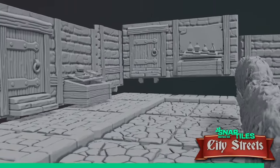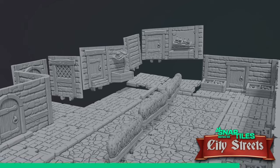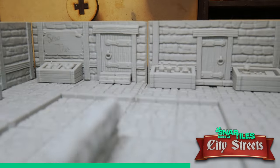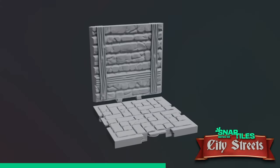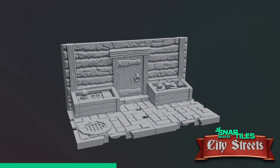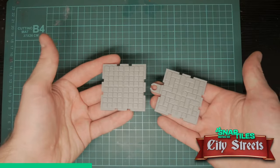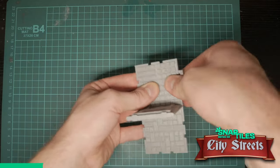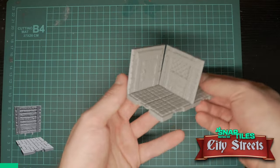Something else that looks awesome? Snap Tiles. Snap Tiles are my very own 3D printable dungeon tiles, designed so that any wall can be used with any floor, making them more modular than many others and easier to store. Snap Tiles Series 2 — City Streets — is up on Kickstarter now, and it only has a few days left. So if you want to pick up the new files, or grab Snap Tiles Caves and Dungeons at a discounted price, you can find the link in the description below.